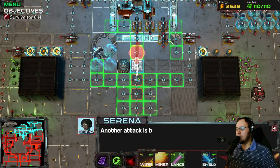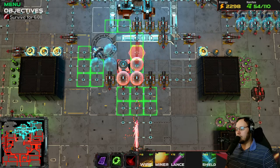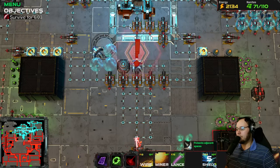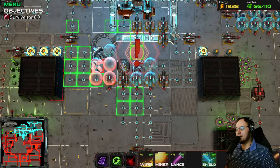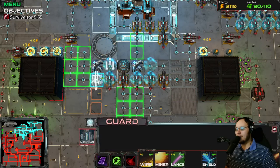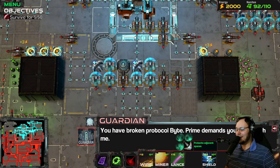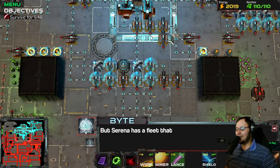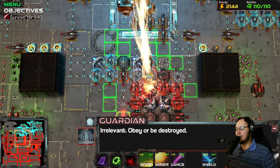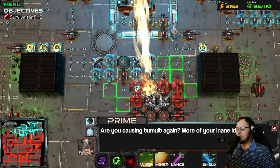This area is completely undefended still. I have built my buildings so poorly in a game that's only about building buildings. Serena has a fleet that could... Oh, don't do a cutscene during a boss fight! Are you causing tumult again? More of your inane ideas, Bite. Your lance privileges are revoked. Wait - no! I need my lance.